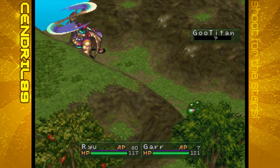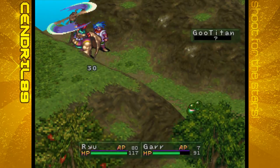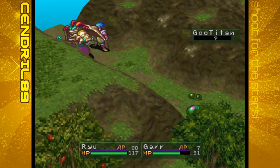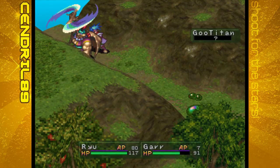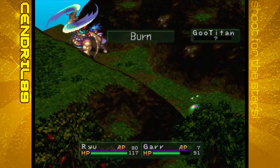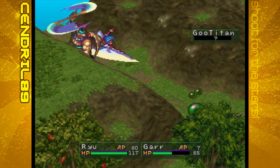We'll just attack. You hit the right person with that. Still did 30. I guess Ryu would take nothing from it - even though Gar is resistant to fire, thanks to the armor Ryu has right now, he's completely immune to fire.